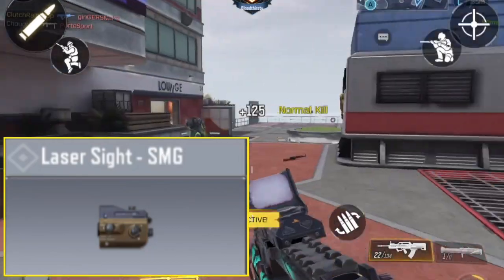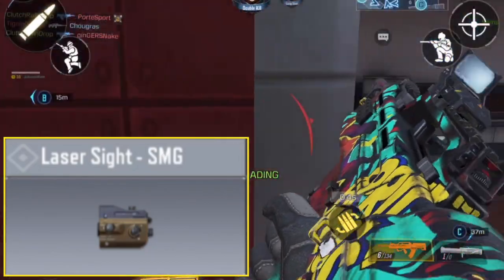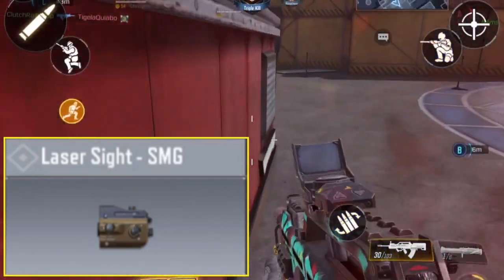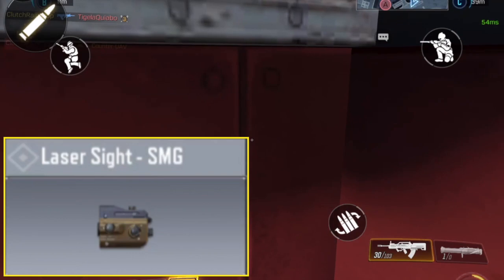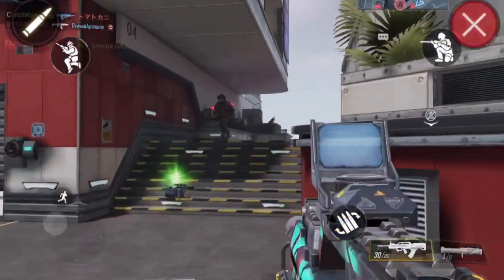Moving on to number 11, we have the laser sight. The laser sight is kind of useless on every gun besides shotguns, and no one really uses shotguns, so that's why it's as low as it is on the list. There is a time and place for it, but most people do not use shotguns.